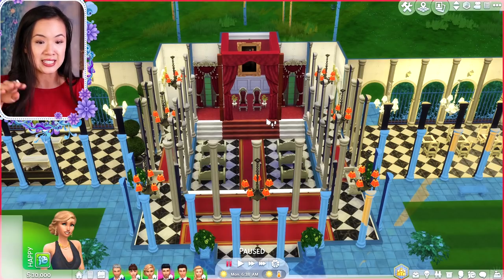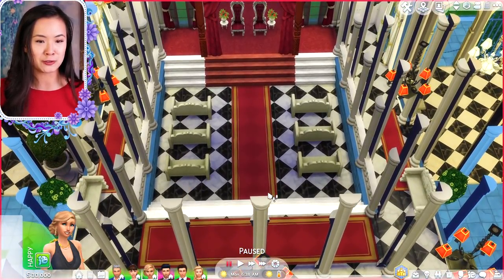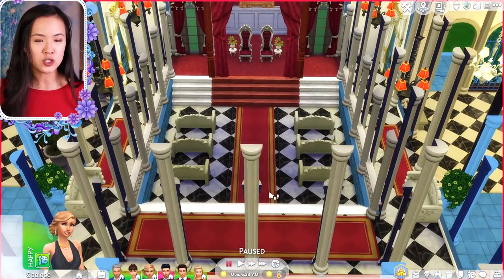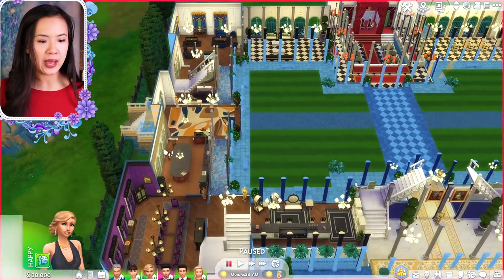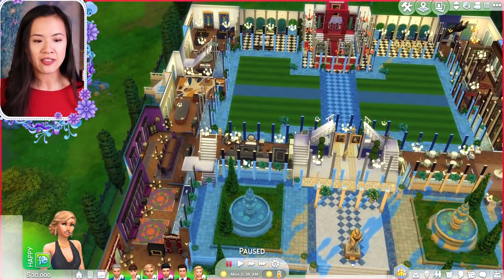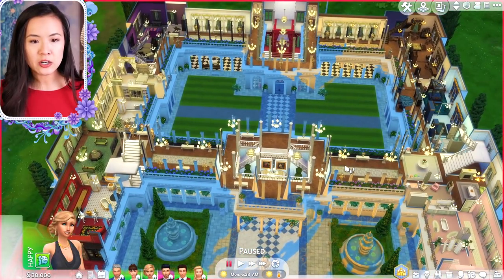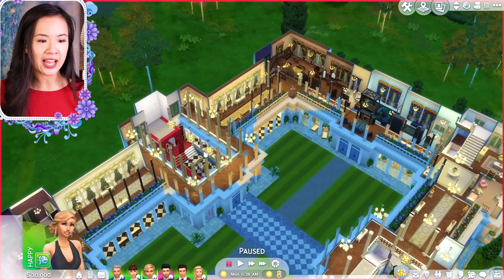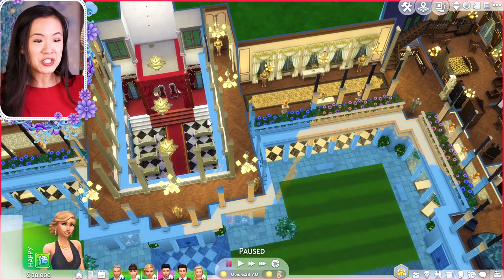Then we have the throne room, which is so cool — the throne is on the upper level and below is the seating area. We also have a game room, a dining room, and a little sitting area and study. That's the main level, and then up here is where most of the bedrooms are. You can actually see down into the throne room area from the upper level, which is so cool.